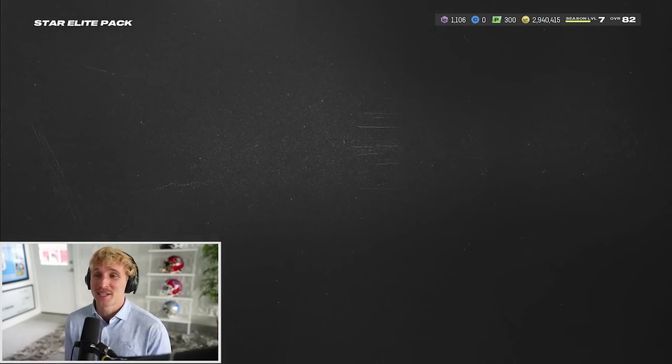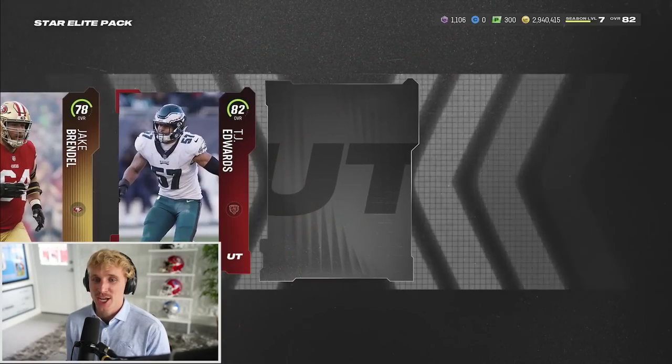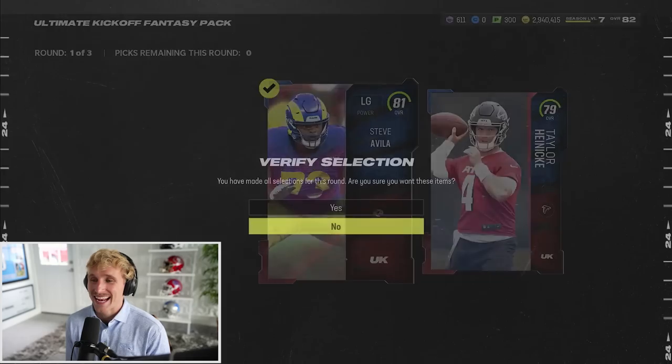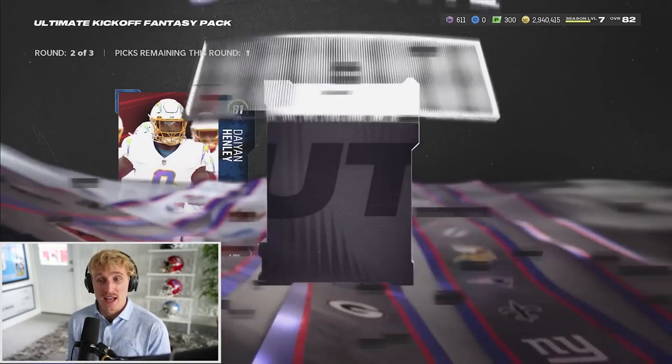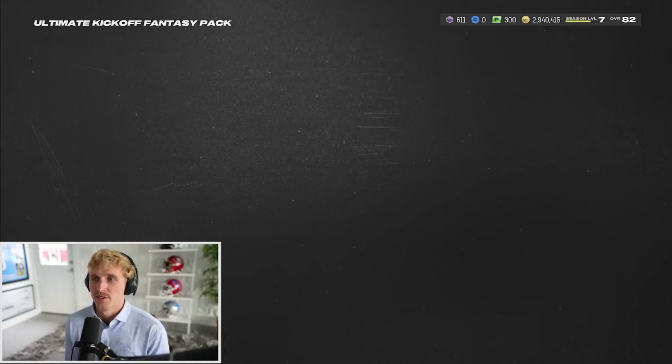No gold plus - we get a star elite on this one, so it guarantees an elite player. Jake Brendel, TJ Edwards - might use TJ Edwards if I don't already have him. 81 left guard. Next one has the Henley I already have - I'll take him just to quick sell him. Nothing on that final round, but I might end up using Steve Avila so I'll hang on to him.